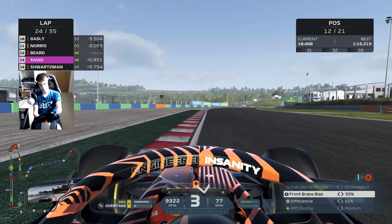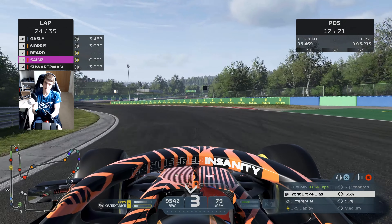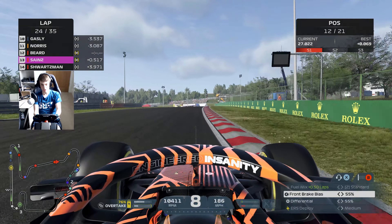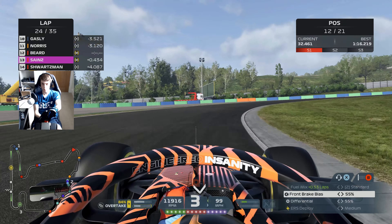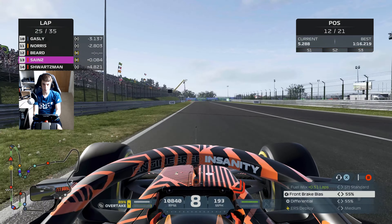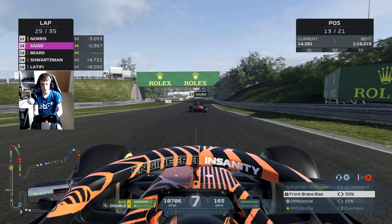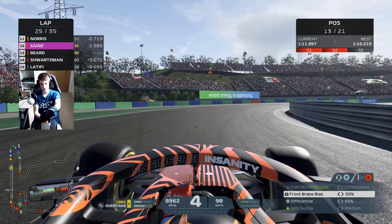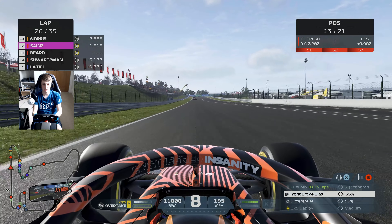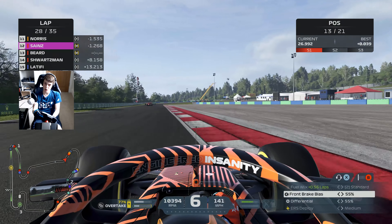It feels pretty good in the car with 12 laps to go. Sainz is immediately up my exhaust — he is quick. Norris is ahead with a gap of 3.2 seconds. They're on old hards, tyres 14 laps old, last lap a 1:17.2 — we're gaining a full second per lap. We let Sainz through to try and use him as a DRS train, but he's two seconds up the road after one lap. He is a man on a mission.